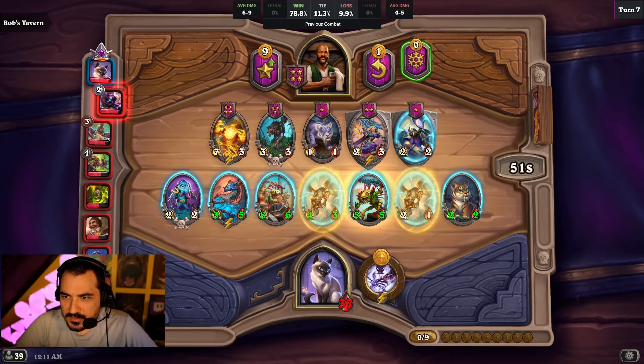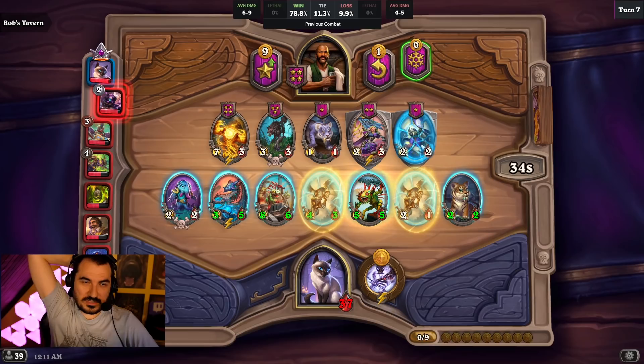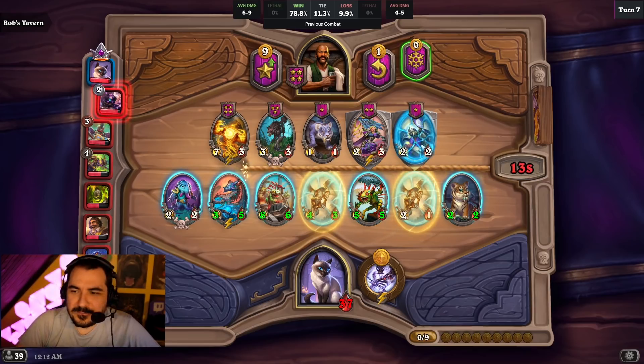How to get the DD enchant: I bought a white helmet with the detonate dead enchant and crafted it up from nothing. The closest thing I bought to a finished item was the amulet, which had three perfect suffixes, and I rerolled the prefix like 40 times until I got decent prefixes that I fixed. There's a lot of questions coming in under that.